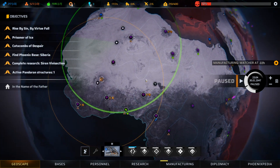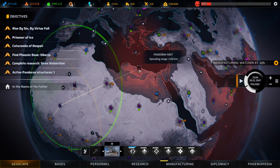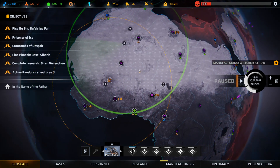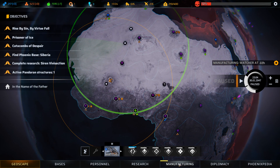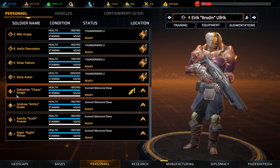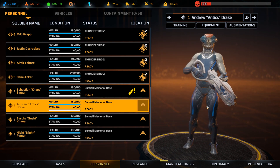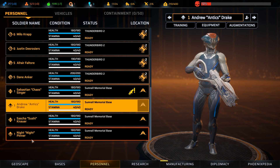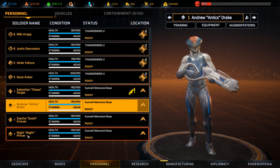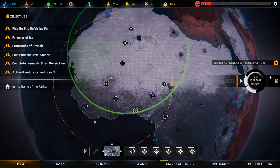There are no other points of interest to investigate here. We do have a nest to take out, so we should head over there. We're also trying to build up a second squad. Let's have a quick look at personnel — we have a technician, an infiltrator, a second technician, and an assault. We don't have a heavy here, and we could do with another assault and a sniper.